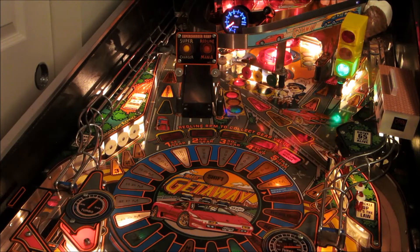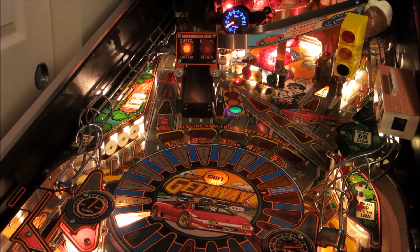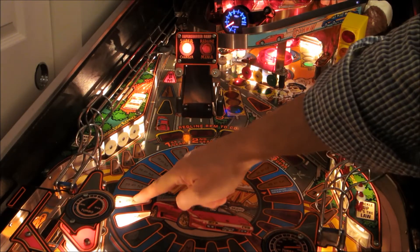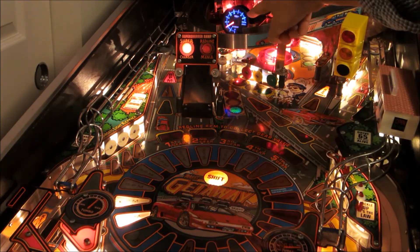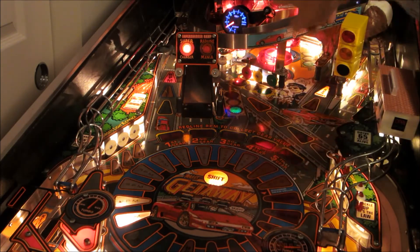Let's start up a game so we can see it in action. You'll see we're at the bottom of the RPM range right now. As we rev the engine up, these lights will light up until it gets to red line. The tachometer needle over here will mirror the position on the playfield, and when we hit red line, the shift light will come on.